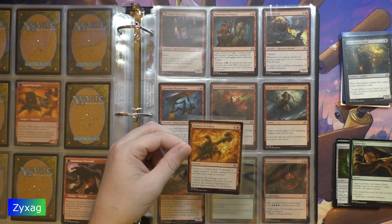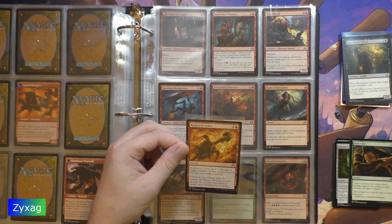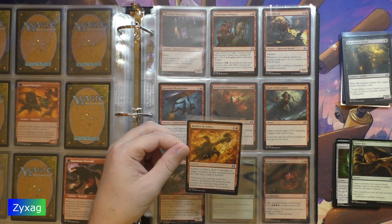Reduce to Ashes — five mana sorcery. Reduce to Ashes deals five damage to target creature. If that creature would die this turn, exile it instead. Previously the training center for Cathars, the Elgald grounds are now used by the Lunarch Inquisition to punish those considered to be heretics.